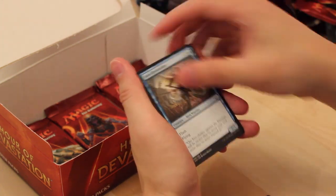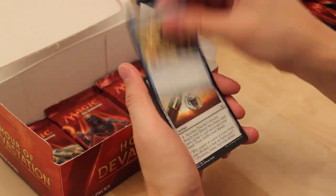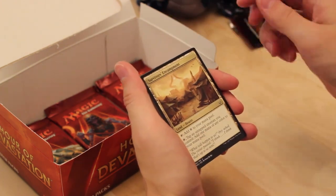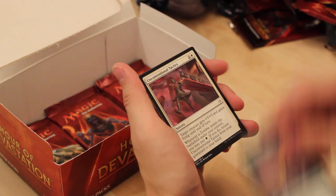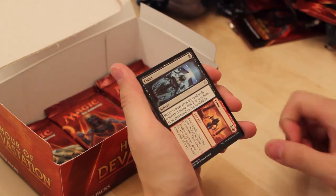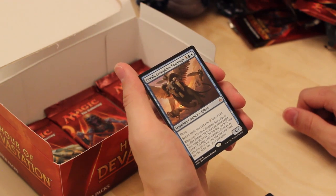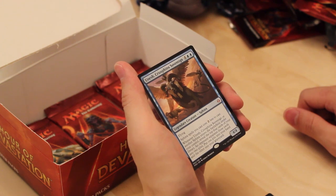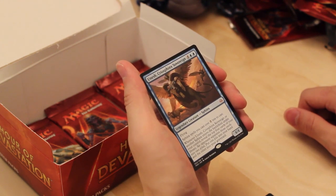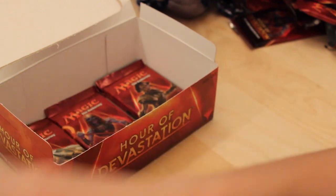Sandblast. Firebrand Archer. Aven Reed Stalker. Lurching Rot Beast. Frilled Sandwalla. Without Weakness. Cunning Survivor. Traveler's Amulet. Survivor's Encampment. Gift of Strength. Unconventional Tactics. Another Ominous Sphinx. Claim to Fame. And Unesh, Criosphinx Sovereign — another Mythic, revealed by the Command Zone folks. Not very good though.